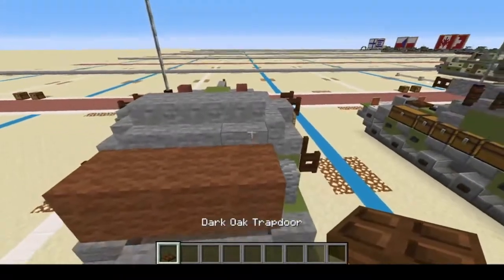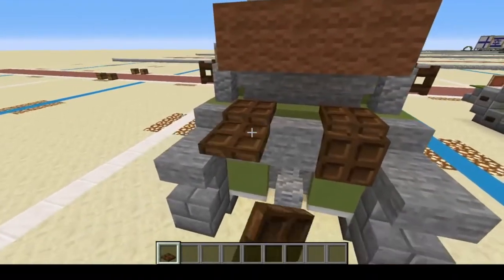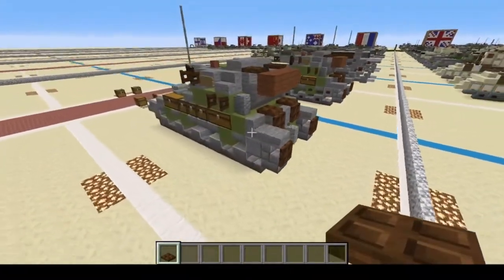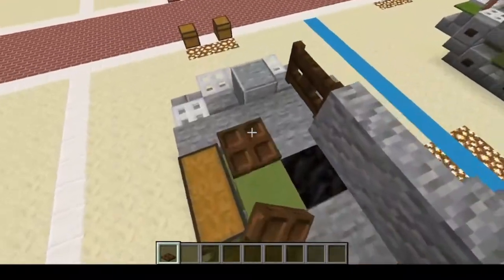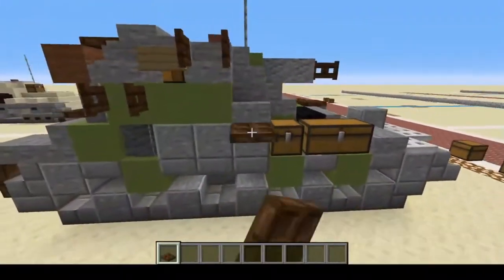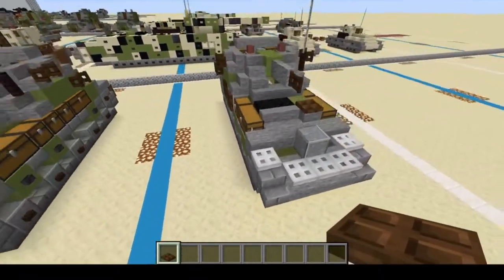Your Dark Oak Trap Doors — one, two right there, then one, two, one, two, one, and two. We're also going to put one up front and then two on this side. Just like that, and that is done.